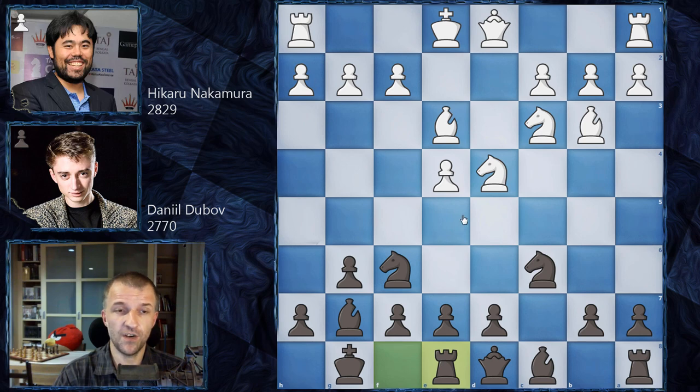Rook on e8 is a very important move because first it prevents white from playing the battery — very typical against the Sicilian Dragon. As Bobby Fischer said, just create this battery, exchange the dark square bishop, then attack on the king side and you're gonna win the game. However, after rook on e8, this battery doesn't really work because the bishop on h6 can be met with bishop on h8. The position of black is pretty solid and this bishop can stay on this diagonal — very, very strong.